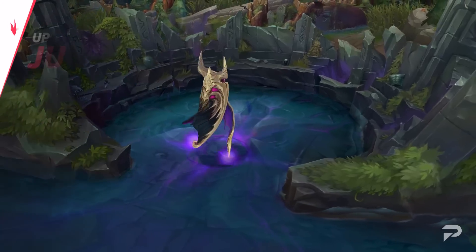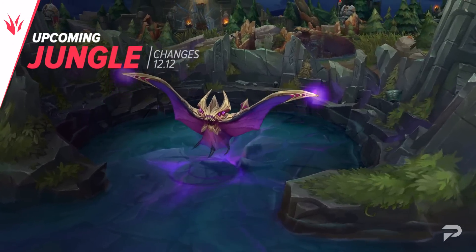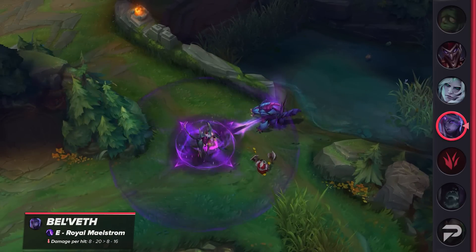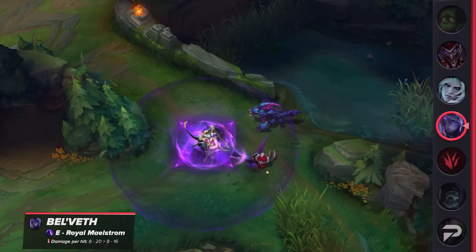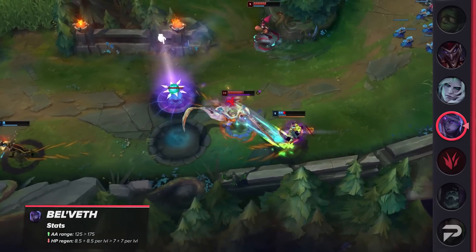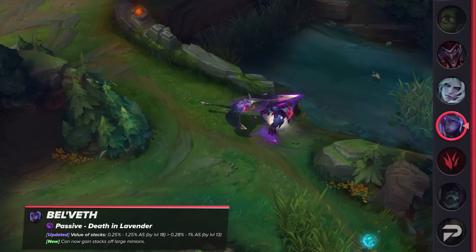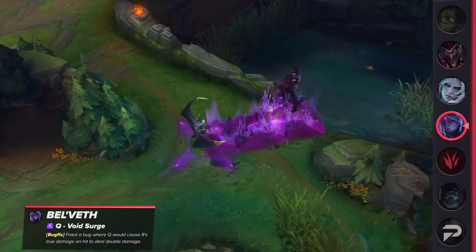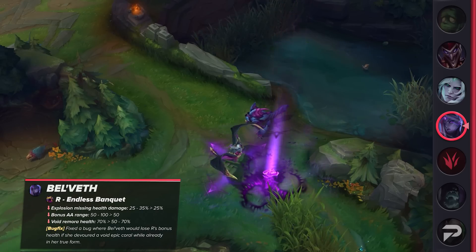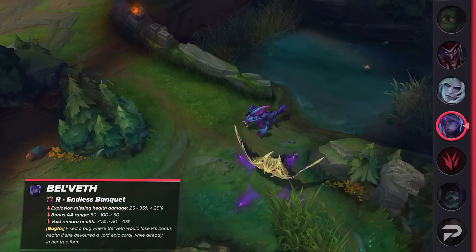That's it for the top lane, so let's talk about the jungle changes next. League's newest champion is already up for some nerfs — Bel'Veth has already been assessed as too strong. While her win rates did start off low, they're rapidly increasing and she's particularly powerful in low elo. Her attack range will receive a buff, but she'll face nerfs to her base health regeneration, bonus attack speed per stack, and E damage. Her Q will also receive a bug fix so that her ultimate won't deal double damage. Her ultimate's damage will be reduced at early ranks, the bonus attack range granted decreased, and the void remora health will also be decreased at early ranks.